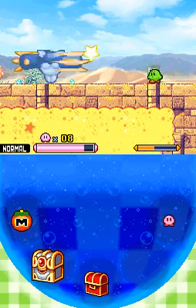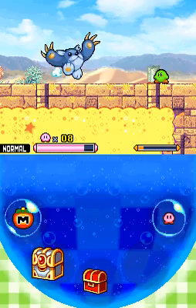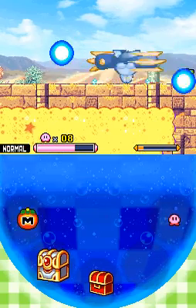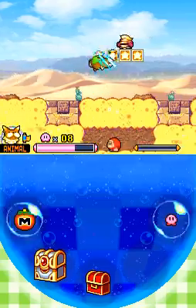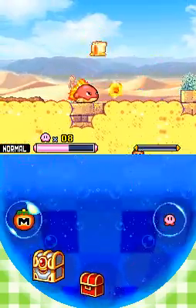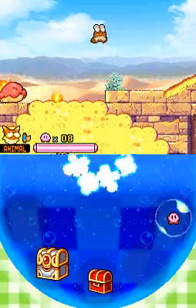He's drunk. Come on, give me another star. Oh wait, the slide went in now. So I get the animal ability, and thanks to the scroll, I can now do an air dash just by pressing B in any direction in midair.